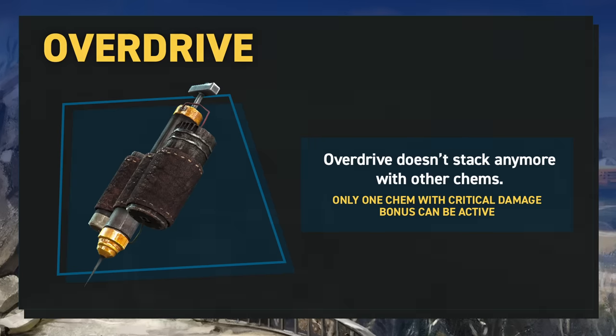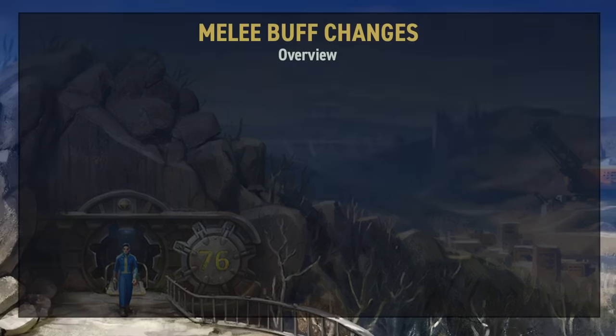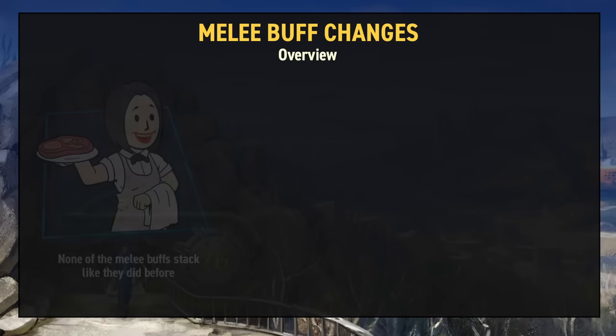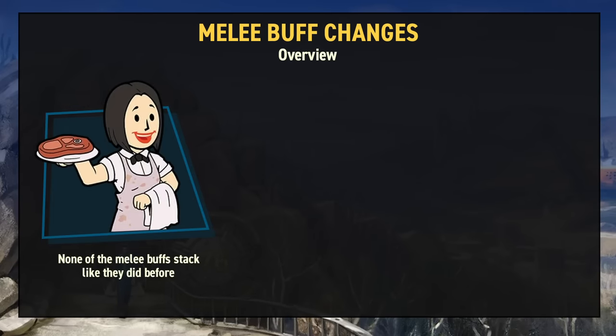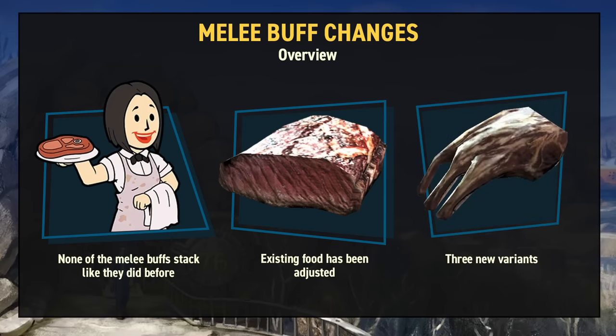A significant set of changes up next: we have some changes to melee buffs. The recipes and effects of melee buffs have been fundamentally changed. None will stack like they did before, and to counter this there are significant increases instead. There are also some new variants thrown in.